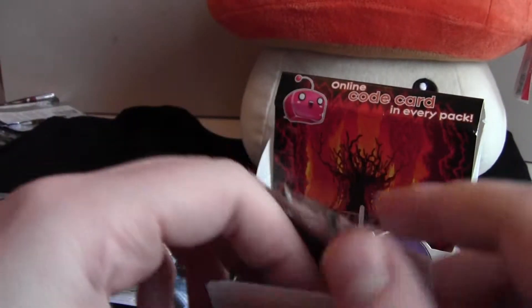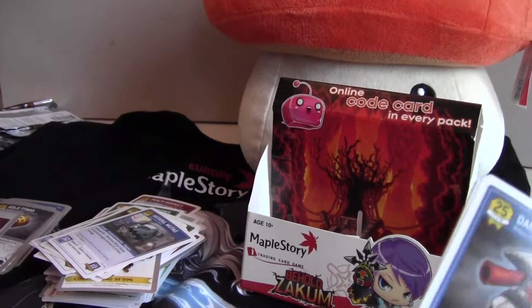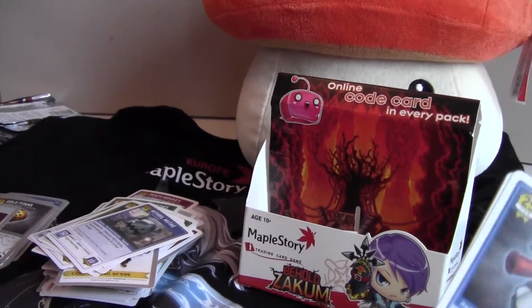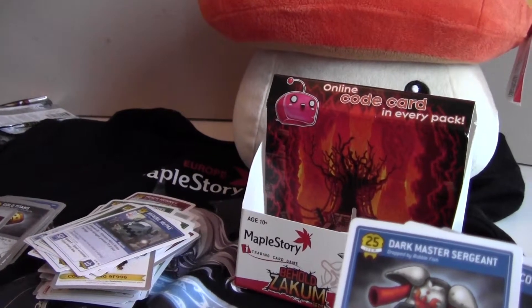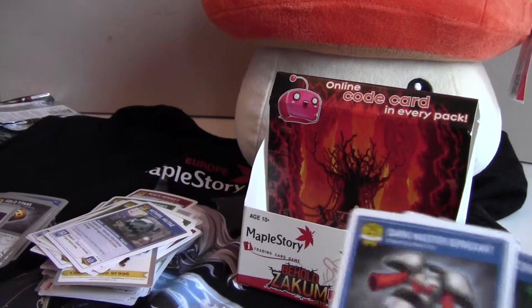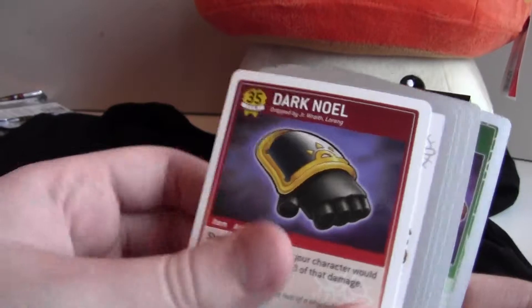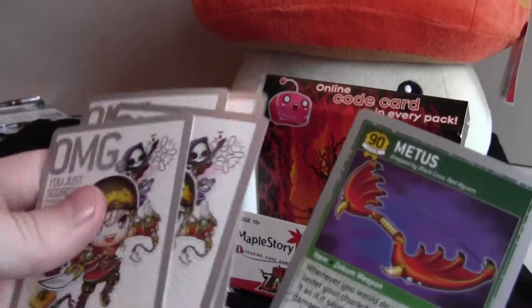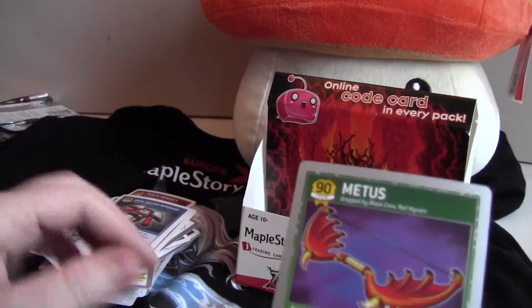I actually already have all the cards that I want from this set, unless there are some cards I don't know about. Because I have my Zekum complete, Zekum helm, and my Eye of Fire. So — Dark Master Surgeon, Improving HP Recovery, Paper Fighter Plane, Dark Knoll, Crab Load-Off, card code, and Mutes.